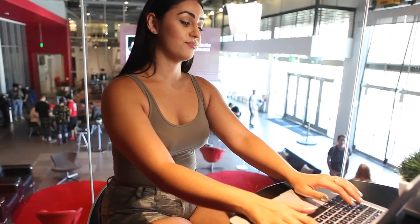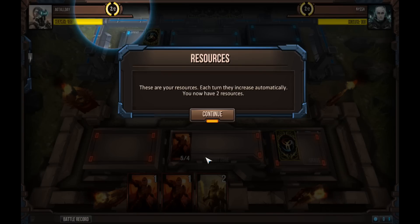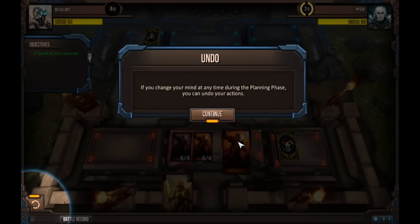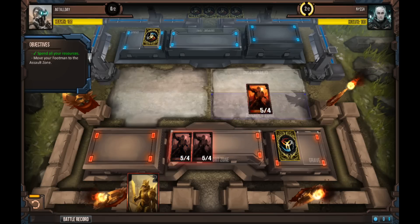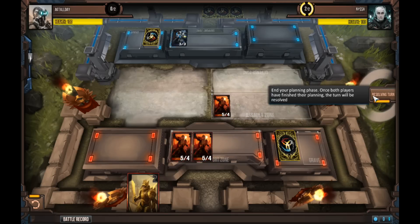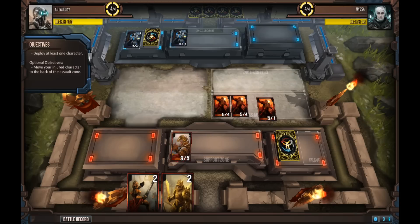Next, let's look at the game board. On your top left, you have your name, base health, and your resources. Below is where your objectives appear. On the bottom left is Undo. Now the important parts of the board: the Assault Zone. This is where the battle takes place. If some of your cards are low on health, be sure to let them go to the back of the line-up.